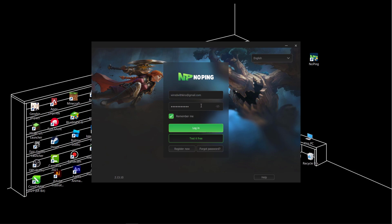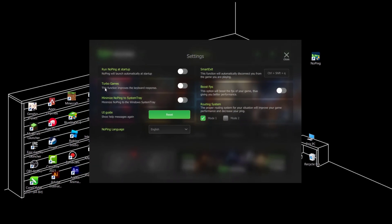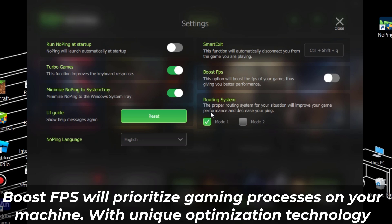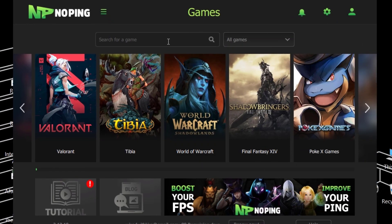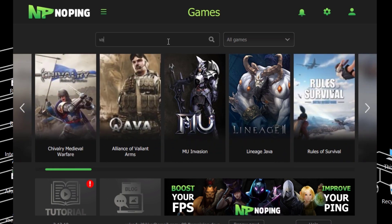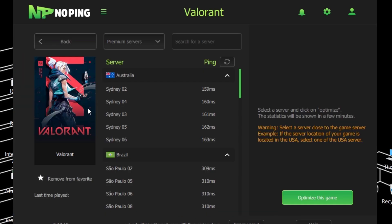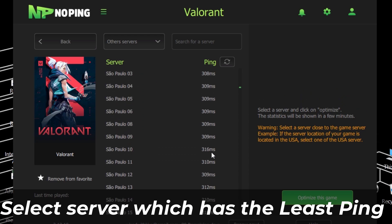First, go to Settings and turn on Turbo Games, minimize NoPing to system tray, and Boost FPS. Now close the settings and search for the game you want to optimize.